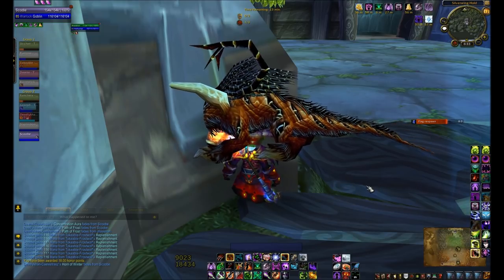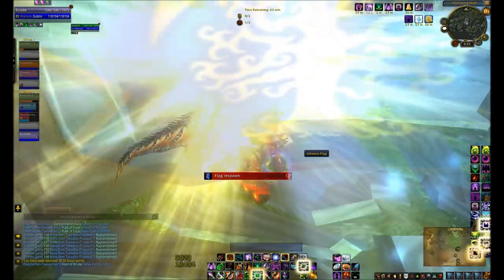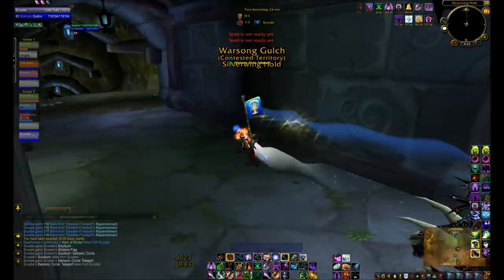The best thing to do is to use your Soul Burn right as the flag respawns, which will be here in about 5 seconds. And then use your teleport, which will give you a speed boost for about 7 seconds.